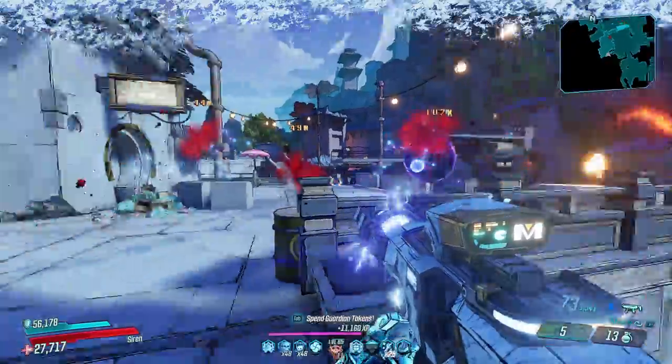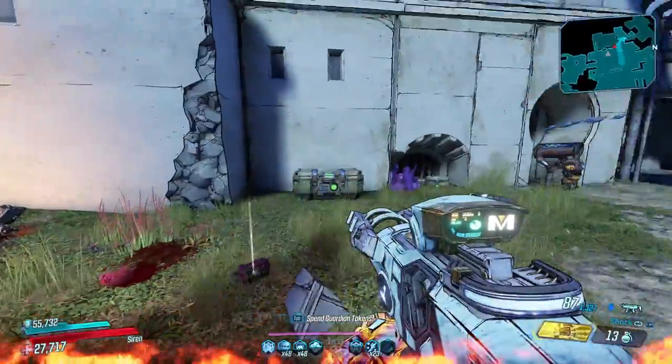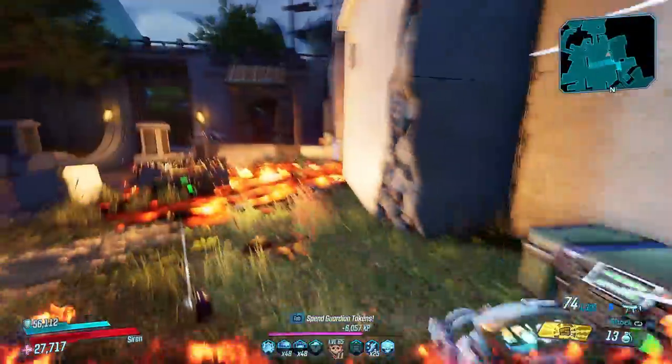The Madcap just gives you an absurd amount of shields, the Old God gives you more elemental damage, the Transformer heals shields for shock damage — so why would you choose the Gas Mask over any of them?